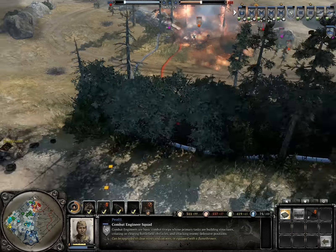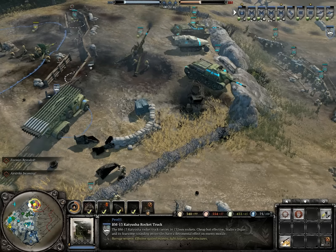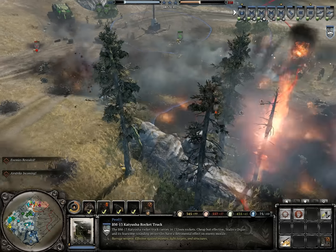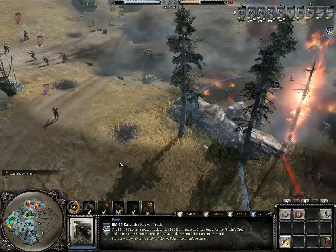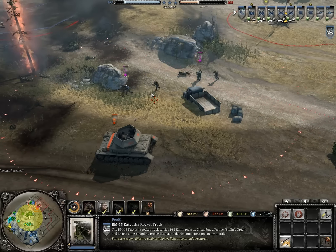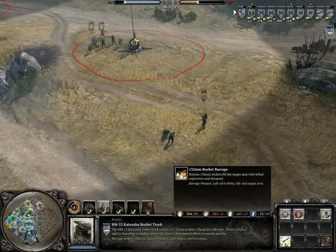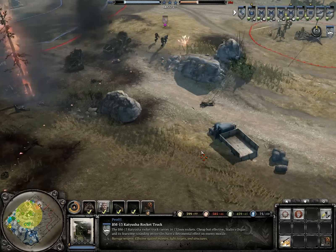I'm still gonna reposition. Come on, move move move — rocket truck on the way. Go go go, just like everyone. Move, you guys go over here. The enemy is reduced to 200 points. Don't know what they are trying to accomplish — I think they are running away.